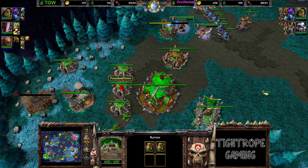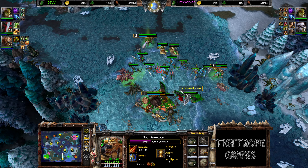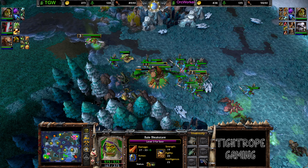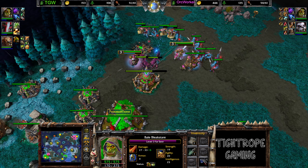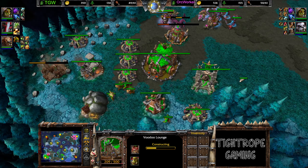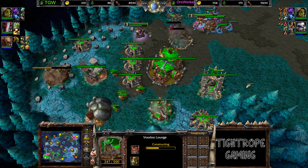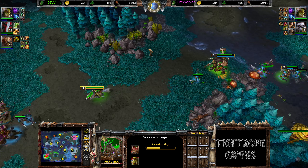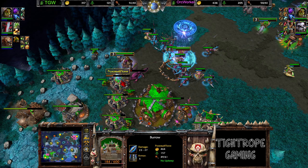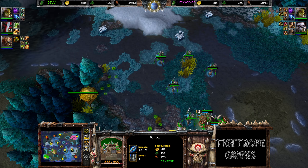Goes into these burrows here — looks like he's going to try to run back as well. Oh boy, he's going to lose his barracks. He started a Voodoo Lounge out the back in his shop. That's a TP out — doesn't lose a burrow at least, but it's going to slow down production for quite some time.